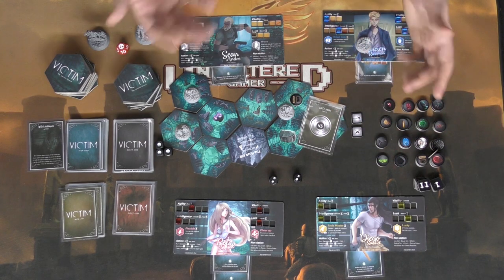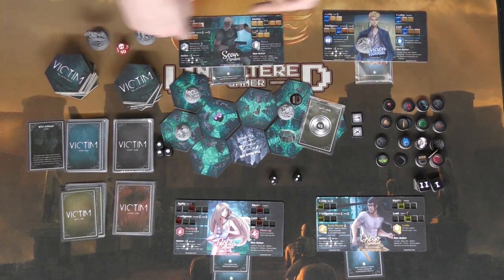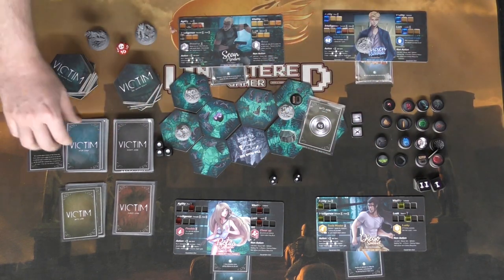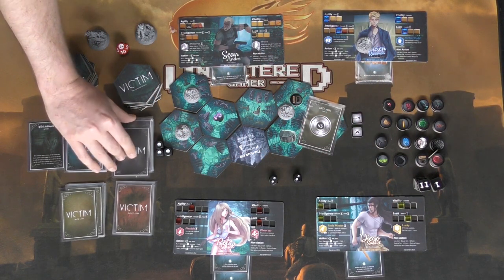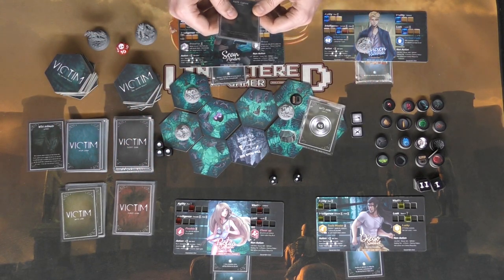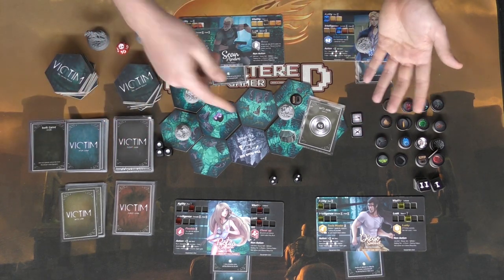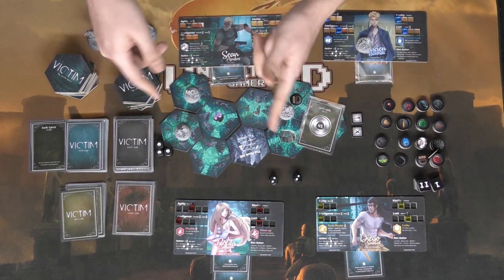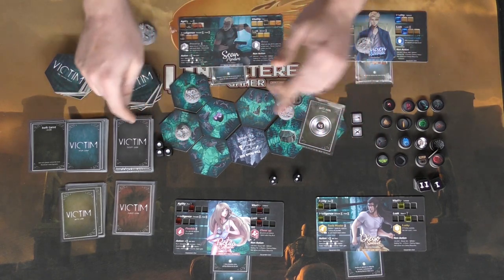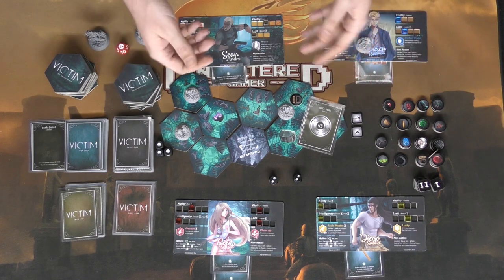Seems pretty simple, right? There's no threat. Well, the thing is, after the third round — so after everybody takes a turn — the round will end. When the round ends, this player will draw one of these event cards and do whatever it says, and usually it's a negative thing for the victims. That signifies the end of the round. Another round will take place, another card will be drawn, and then the third round comes along — the card is drawn, and additionally the evil will reveal itself.